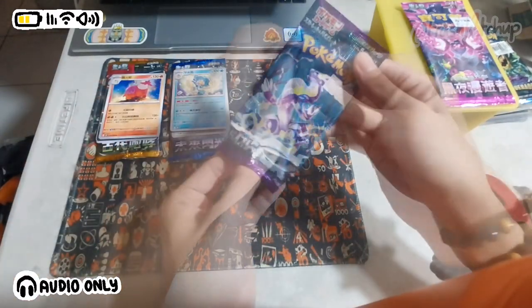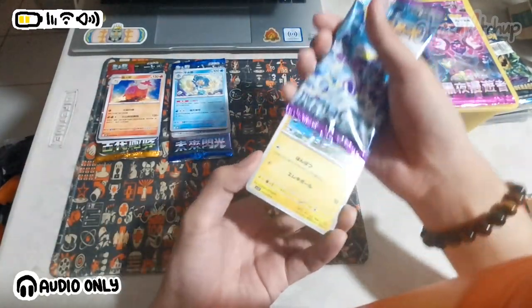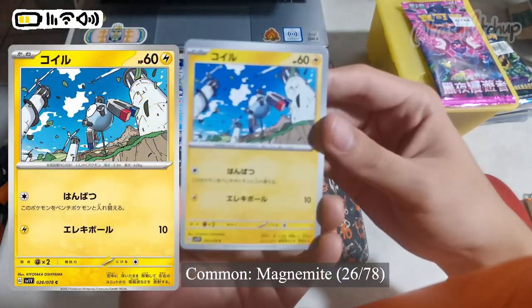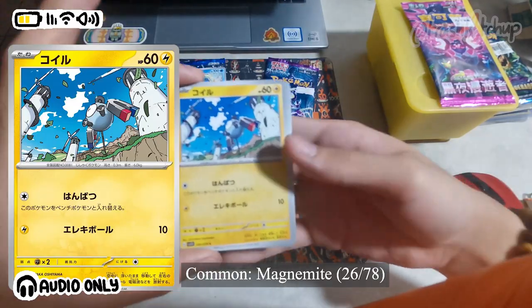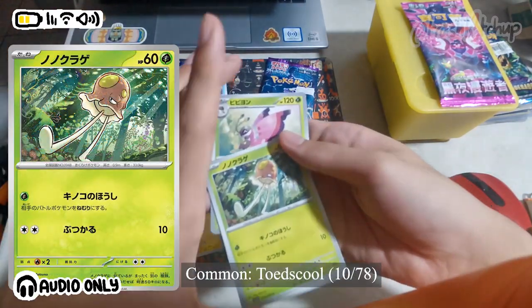Next is the Violet EX pack. I actually meant to open this one last, but I guess I forgot. Anyway the card art is always quite nice, even on the basic cards, so I'm happy even if I don't get any quote-unquote valuable pulls.